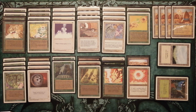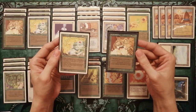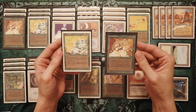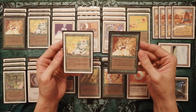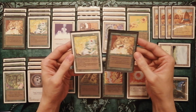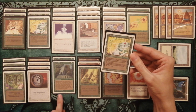The deck contains only 8 creatures. It's 4 copies of Rabbit Wombat and 4 copies of Verduran Enchantress. Rabbit Wombat is 0/1 but gains +2/+2 for each creature enchantment on it, and also has vigilance like Serra Angel. Verduran Enchantress gives you a chance to draw a card each time you play an enchantment spell.